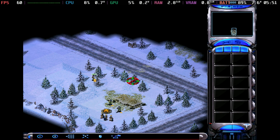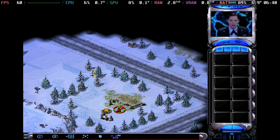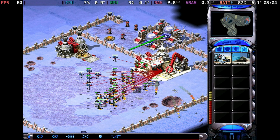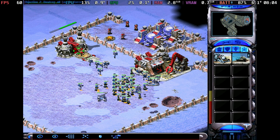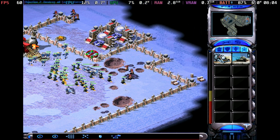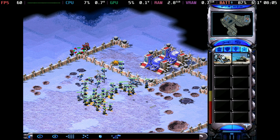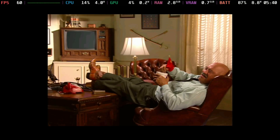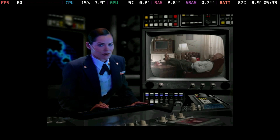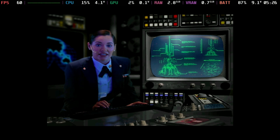Red Alert 2 is one of the most iconic entries in the series, featuring high-quality video footage between missions. Even with tons of units on screen attacking bases, it only draws around 6 watts, giving you around nine to ten hours of gameplay. The video cutscenes are also fantastic, making it a great starting point for the series.